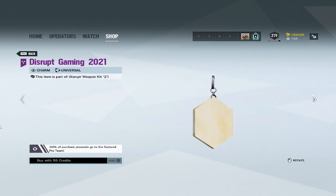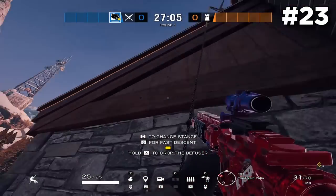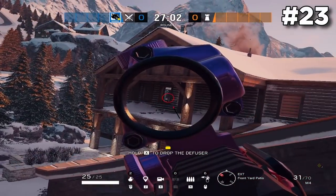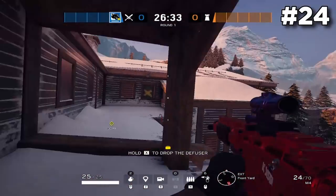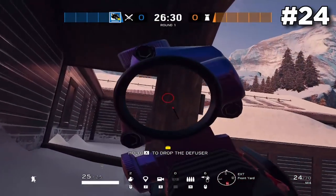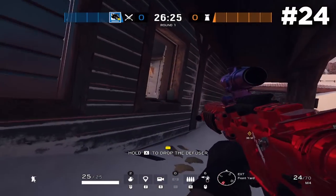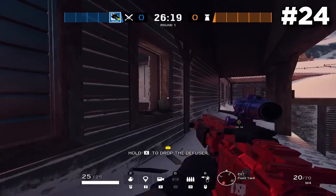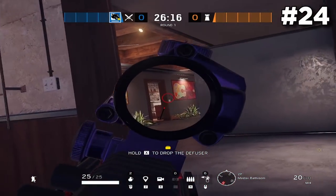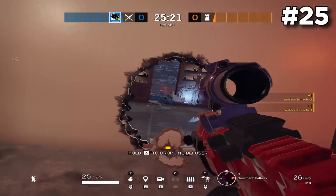If you rappel outside of the mudroom window you can get a pretty good angle onto the bathroom window and watch as people rotate from bathroom into Solar and vice versa — you might be able to get an early pick. It's pretty scary to peek the bathroom windows when you're on the balcony, but use the two support beams to cover you from the library window. You can also get a pixel onto the bathroom window that leads to the piano/office doorway and catch somebody rotating around, but be careful — defenders could already be holding this angle and catch you first.